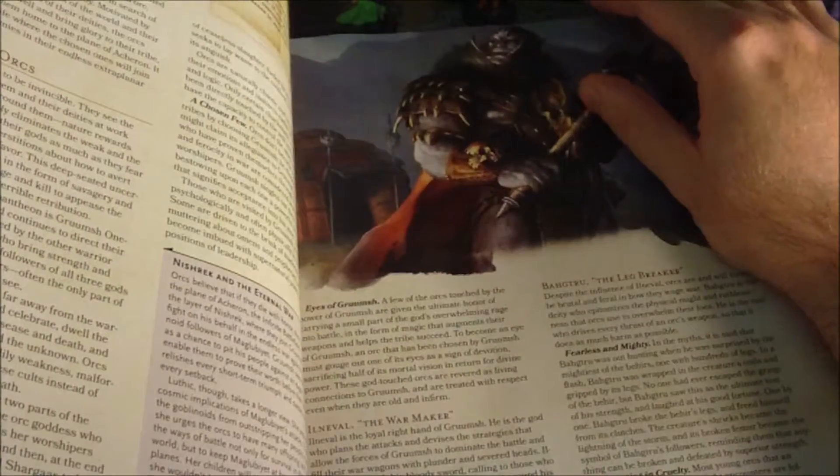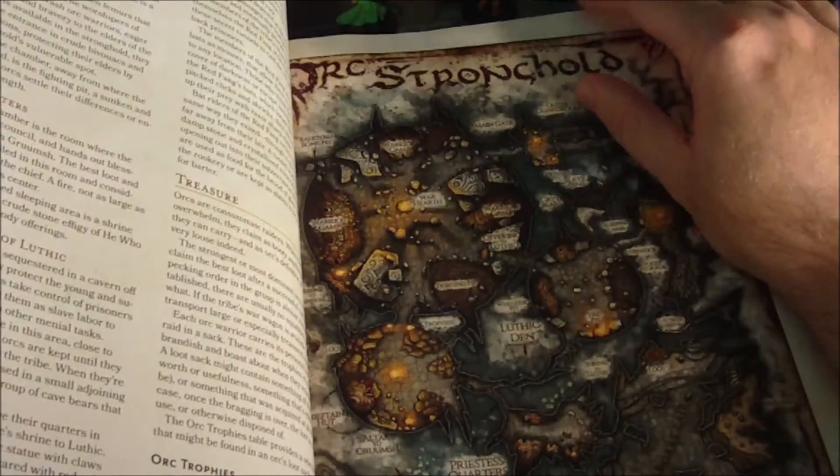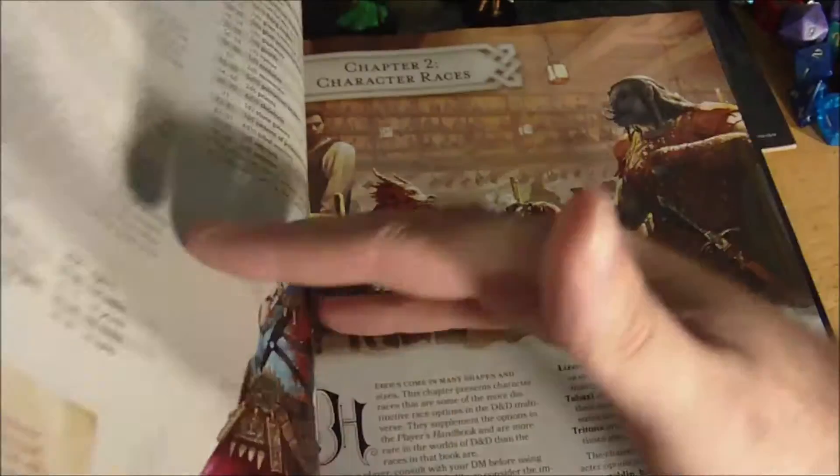And of course we have Orcs — some of their gods, description on tribes, how to roleplay orcs, an orc stronghold, and the auntie. So another one that doesn't really get a whole lot of focus necessarily in D&D, so it's really cool that they introduced them. Of course we've got their temples as well.